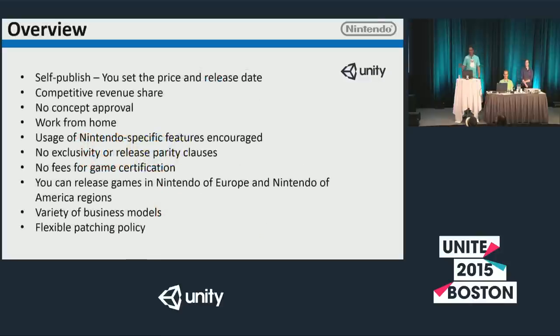A quick overview for those of you new to the process: you can self-publish on our platforms. You set the price and release date for your games. We have no concept approval — you don't have to send us your concept for any green-lighting process. You can make the game you've been dreaming about.